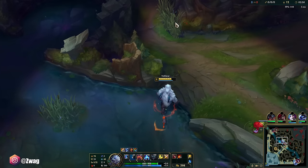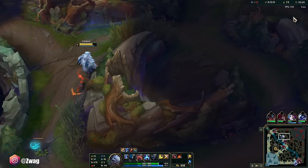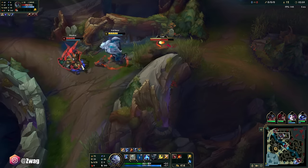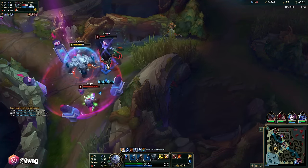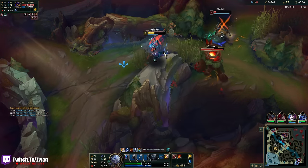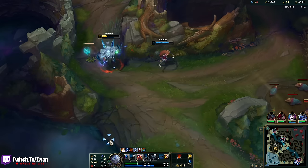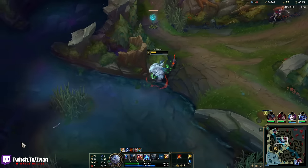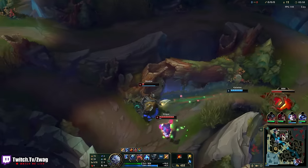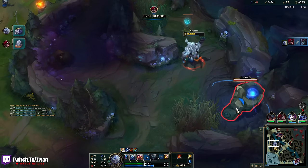Where'd he go? Maokai. Volibear's actually pretty good at dueling early — not when they flash away. Kensha's coming too, so I gotta leave. If only Katarina followed. Oh wait, she's gonna get Maokai, that's fine. Do I get an assist for doing all the work? I do. I'm fine with that.